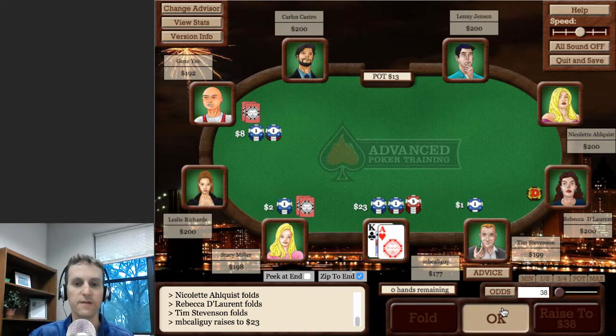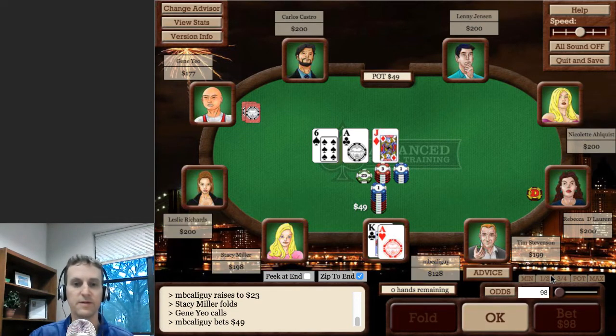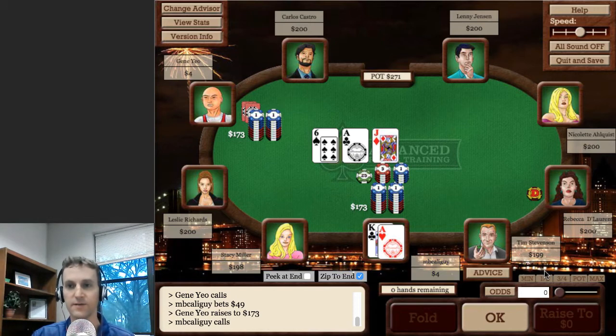So we go to the flop and the flop is Ace of clubs, Jack of diamonds, Six of spades. We flop top pair, top kicker and there aren't a lot of draws out there — this is a pretty dry flop. We bet the size of the pot and our opponent, who again is an aggressive player, for all practical purposes goes all in, leaving $4 in his stack.